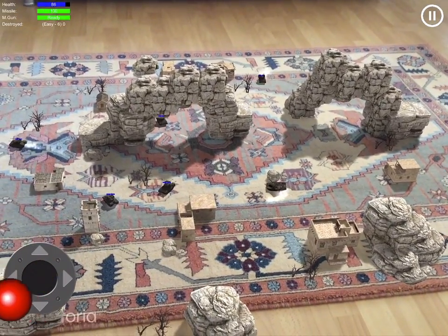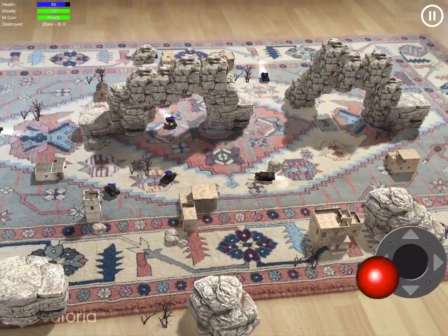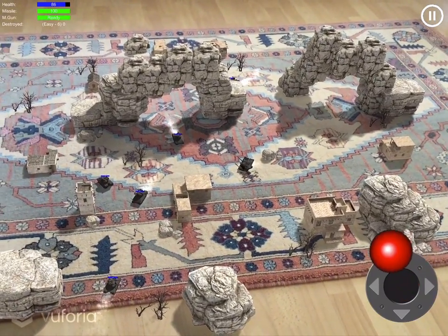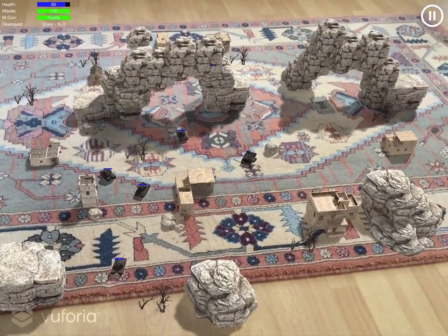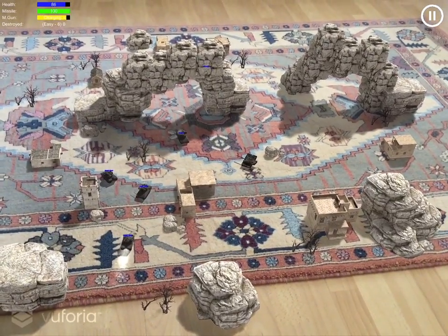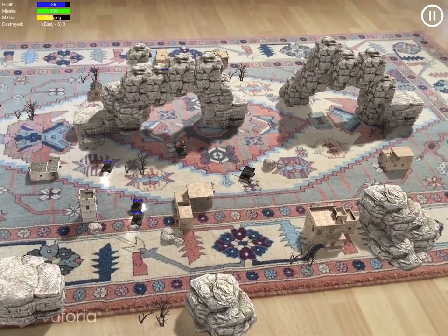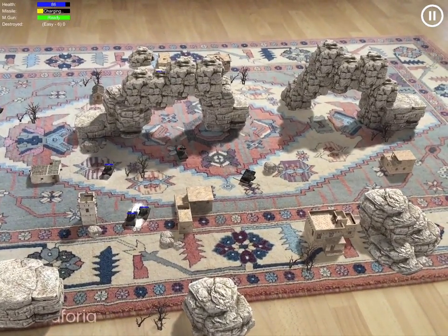You can fire anywhere while you move. A simple tap on the right side fires the machine gun — as you can see it's firing — and a double tap fires a missile.